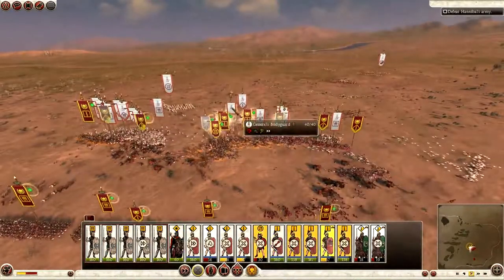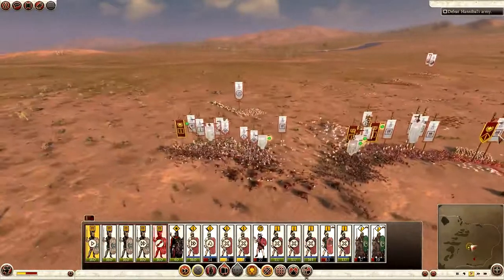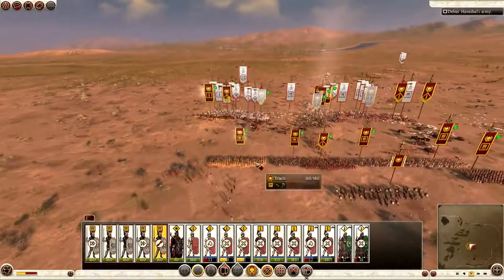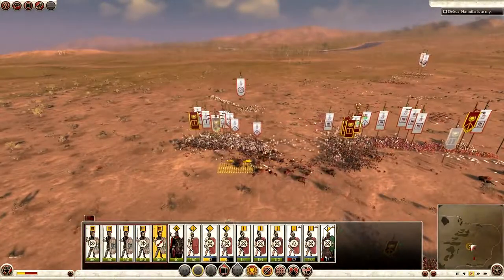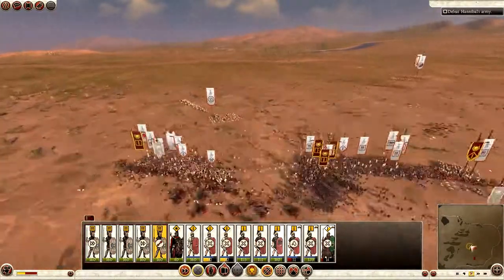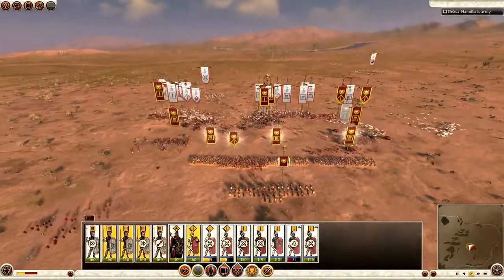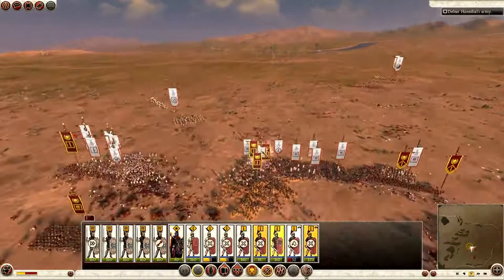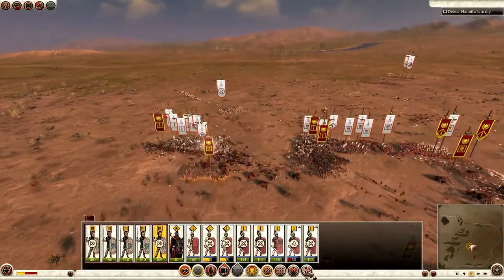Carthage dominates my left flank at the moment, so it's a battle of the flanks. Hannibal himself charges in, and this is where I start to commit my reserve Triarii — bring them up and get them into the fray. I group everything up... actually, I put them on defensive testudo. Hannibal is down to 38 men in his unit so far.